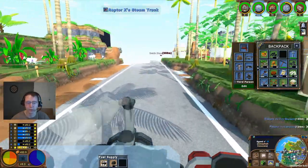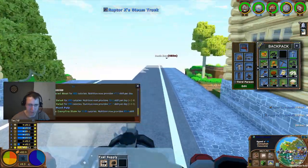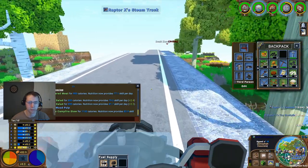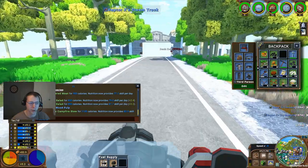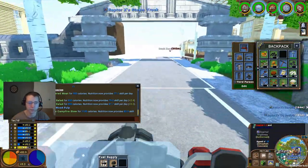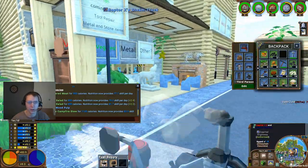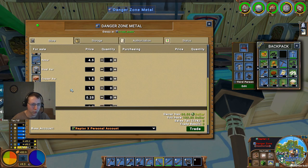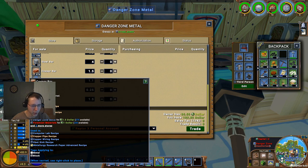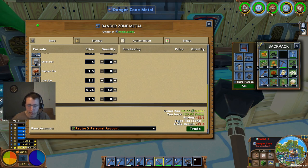I'm going to go ahead and head into town here. I'm going to get probably a couple of stacks of clay. Let me pull this up and see if there's any more people really. It'll be interesting to see. I'm going to go ahead and go to the Danger Zone Metal here and upgrade one. Copper bars! Buy it at Foremost Materials for $1. Let's go ahead and buy some coal — let's get 50 of those. 12.5. I've got $129. We'll go ahead and do that trade.